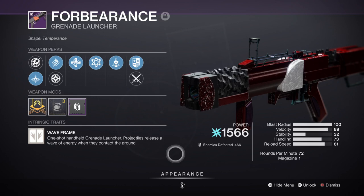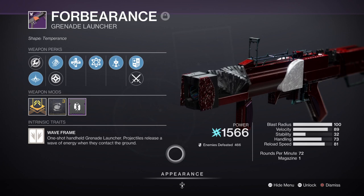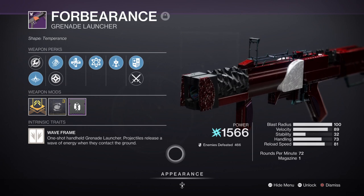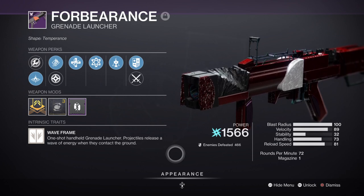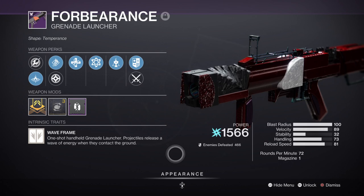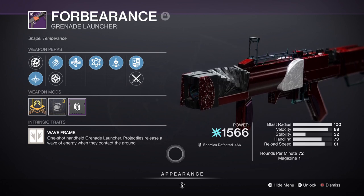For a secondary we have Forbearance Grenade Launcher with Unrelenting and Chain Reaction, and this will be my backup weapon when I need to quickly heal or just wipe out an area if things get too packed. One downside to using the build is the lack of health-based mods to keep the build going so that we don't die too quickly. You can use healing grenades and rifts to help you out, but if you just want to focus purely on damage then you don't have a lot of options. I recommend you either get the Unrelenting perk on another weapon or try and get the Witch Queen Raid or Season of the Haunted weapons, which all come with additional perks that can heal you under certain conditions.